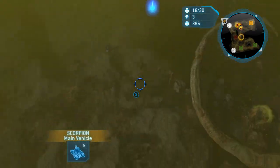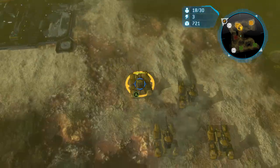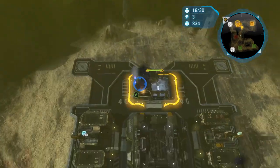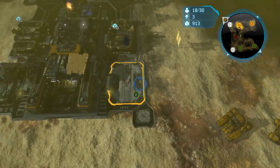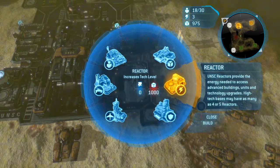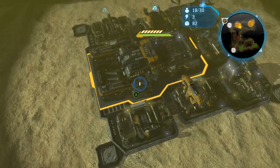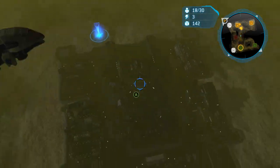He drops down a pad and saves all his tanks — good on him. Instead of rebuilding that pad, I'm going to save up for my fourth reactor and go straight into power turret. Canister shell just finished. Reactor number four coming up, going for the power turret.